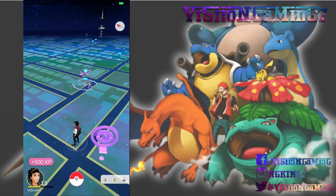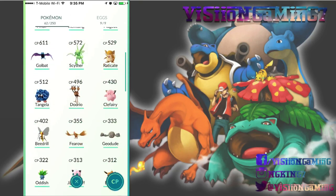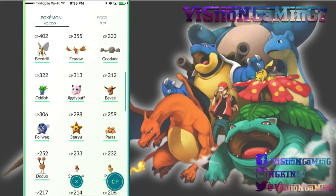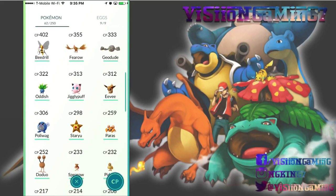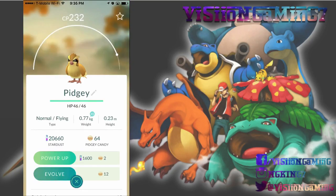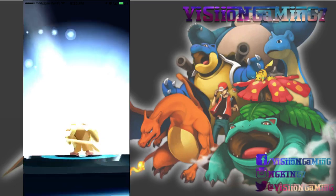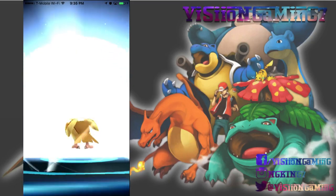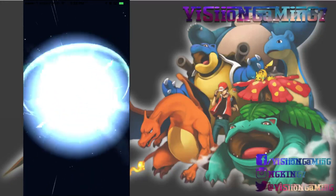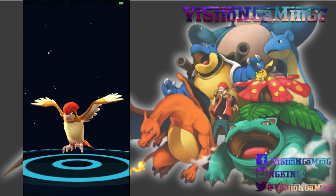There it is — 500 XP. So whatever Pokémon you don't want to use, just evolve them for the XP. Rattata and Pidgey are great examples since you're never really going to use them competitively. There are tons of Pidgeys, so you'll never run out of Pidgey candies — if anything you'll run out of Stardust first.